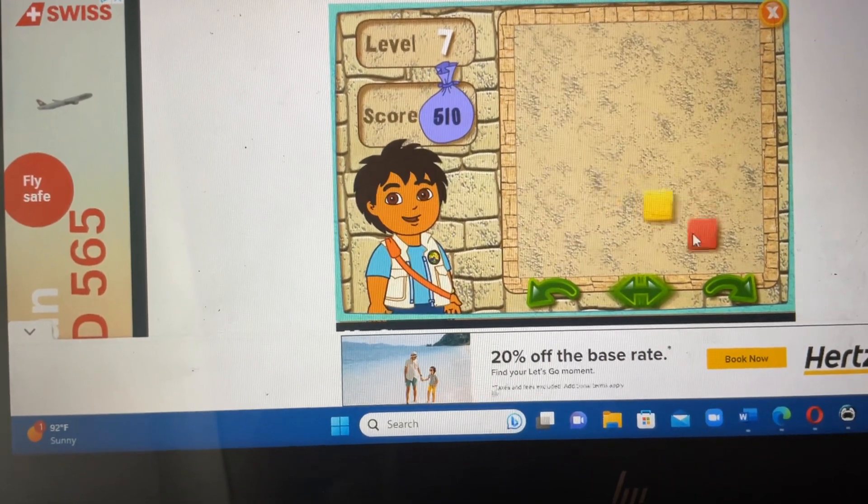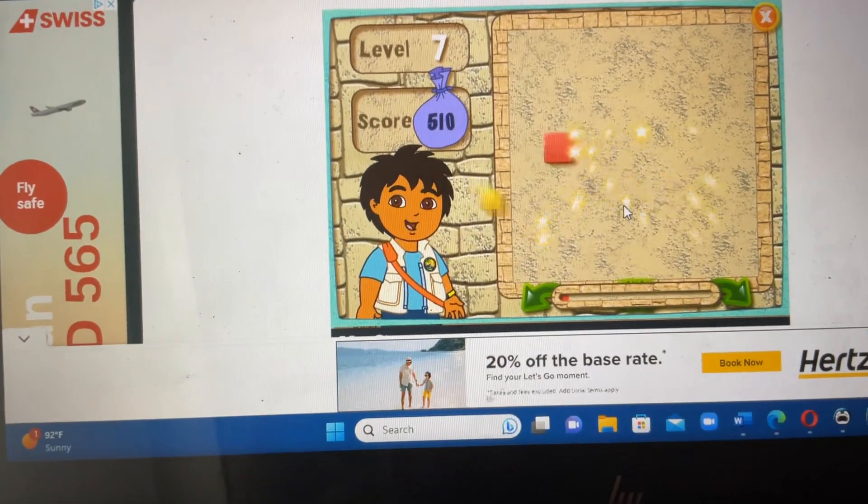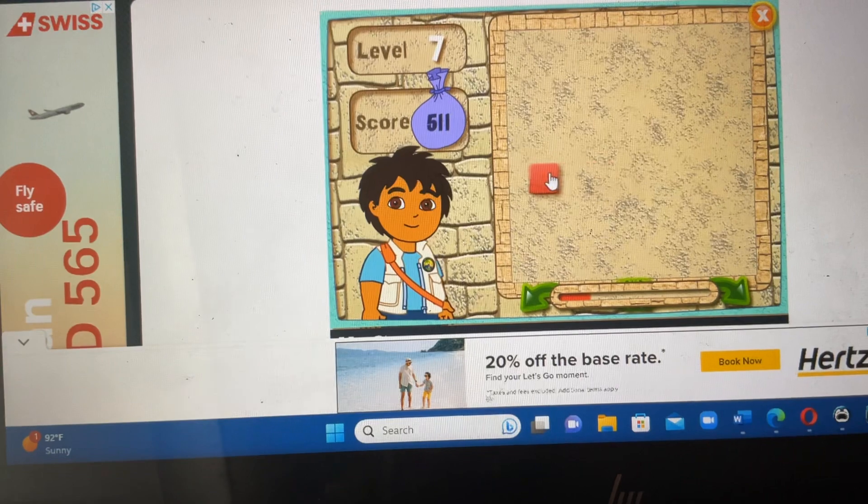Let's play a bonus game. Click on the moving blocks, catch them, and earn bonus points. Yellow, red, and red.